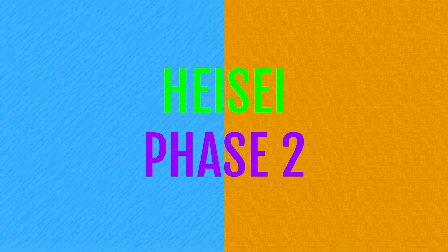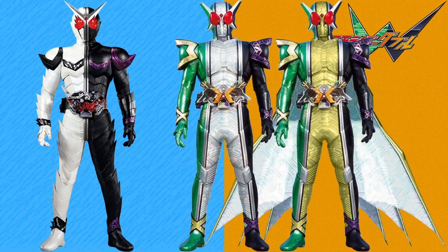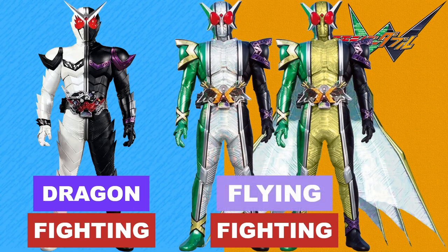Moving on to Phase 2 now, starting with Double's power-ups, we got Fang Joker. Fighting type is tied to the Joker half, so that one's obvious. But for the new Fang half, I assigned the Dragon type because the Fang memory and Fang Joker itself are both wild like a rampant dinosaur, and the Fang memory itself is kind of based on the dinosaur. As for both versions of Xtreme, it reacquires Cyclone Joker's Flying Fighting type, the Flying type being tied to the Cyclone half, and I don't really feel the need to give the Xtreme Center a typing.